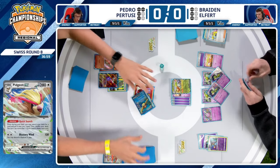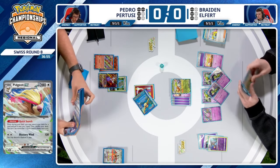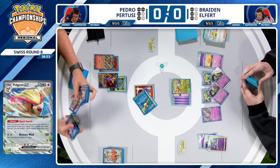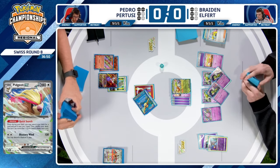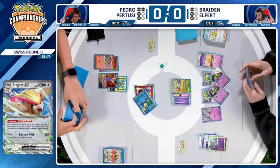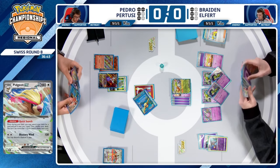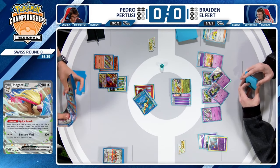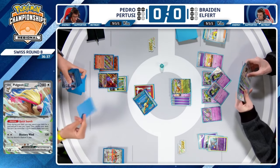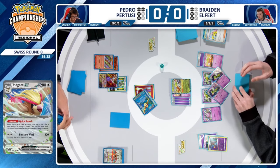For Pedro here, four prize cards remaining. He uses the Quick Search. What would you like to see him go for as a prize map? He's got to take four more prizes to win the game — assume maybe KOing the one Espathra EX somewhere down the line. Where do those other two prizes come in? It's going to be an extra Espathra — that's the only thing Braden can actually pressure with.